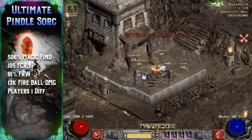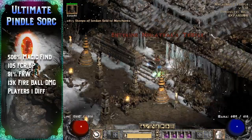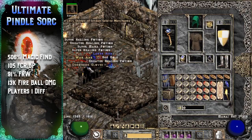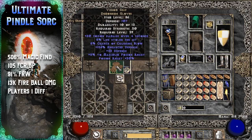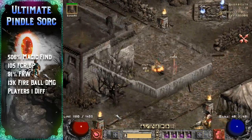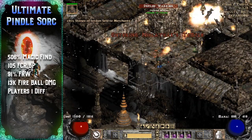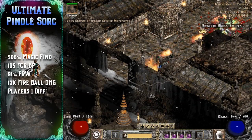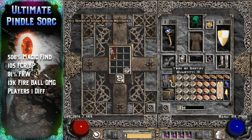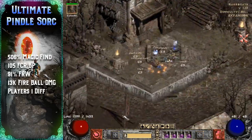Now let's look at the build in action. The runs are pretty straightforward — arguably boring. You switch to Harmony in town for the Vigor aura and run to the red Pindle portal as fast as possible. This is where the faster run/walk from Enigma, War Travelers, and the small charms really shines. One really important point: never ever get the Halls of Pain waypoint if you plan to farm Pindle, because you'll lose the red Pindle portal and your ability to efficiently farm him.